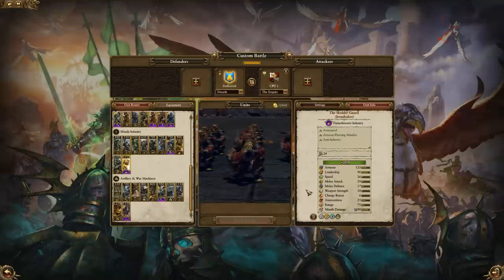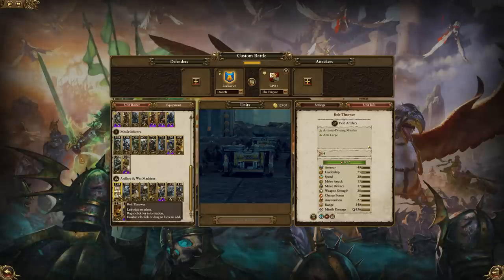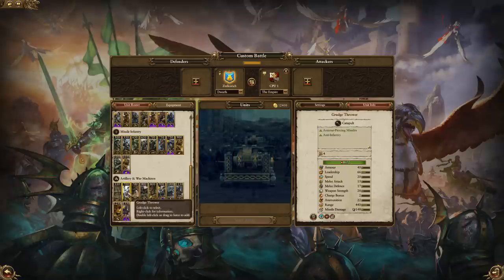But experiment with it, you've got some options to play with. Artillery time then, and again we've got many an option. First up is the Bolt Thrower — it has pretty good range with armor-piercing missiles and is classed as anti-large. It doesn't have any damage bonus but it is pretty accurate, so when firing at giants or griffins, it will hit them most of the time. Then you've got your bread and butter of artillery, the Grudge Thrower. Armor-piercing missiles, but great against heavy or light infantry. Its cheap price and great range mean it's probably one you want to bring to most battles, especially if you plan on playing defensively.